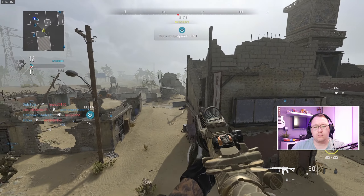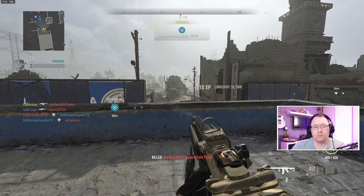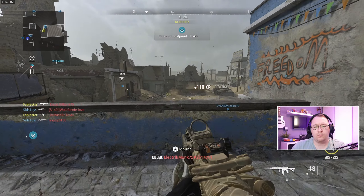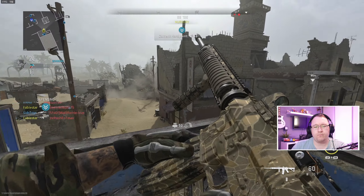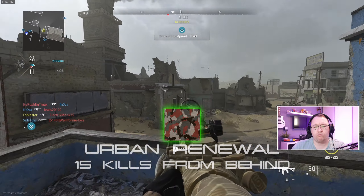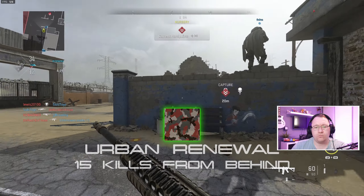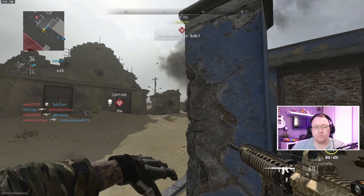The third camo challenge for the M4 is the Dark Leaves Camo. In order to unlock it you'll need to complete 10 double kills with the M4 equipped. To be clear, a double kill isn't just two kills between deaths — it's two kills completed within a few seconds of each other, and you'll get a notification on screen to let you know that you've completed it properly.